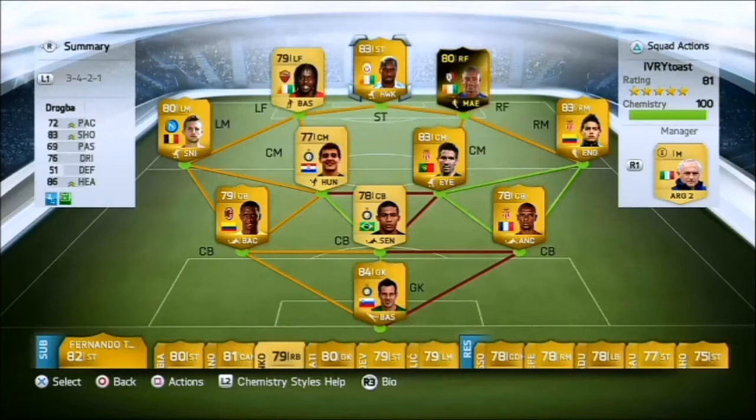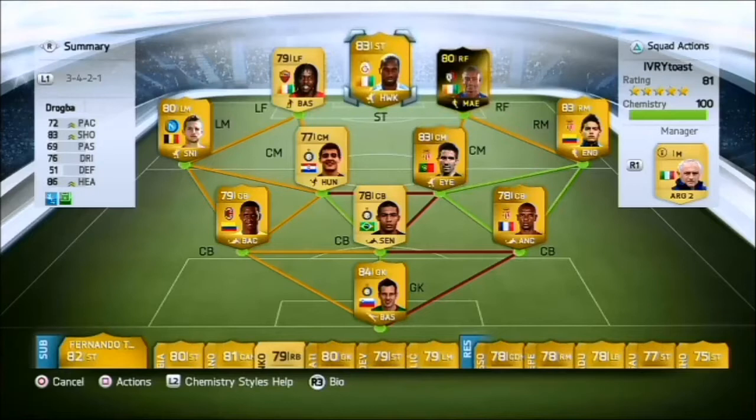What's up guys, and welcome back to another player review. Today we are reviewing Mr. Drogba. This guy has got 72 pace, 83 shooting, 69 passing, 76 dribbling, and 86 heading.